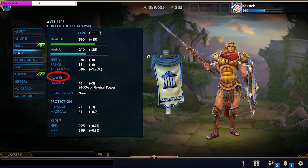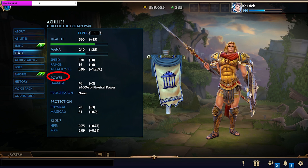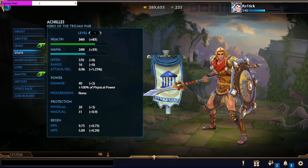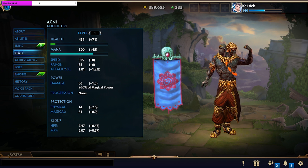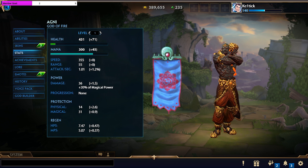We also have power. There are two types of power in Smite: physical power, which is built by assassins, hunters, and warriors, and magical power, which is used by mages and guardians. To counter power, we have protections, which are also broken into those same two categories — magical protection protects against magical damage, and physical protection protects against physical damage.